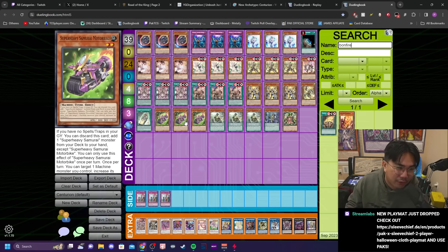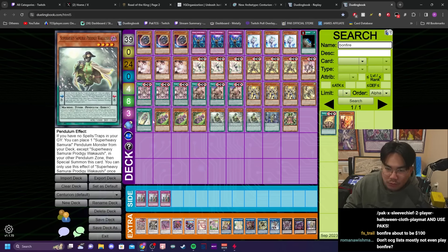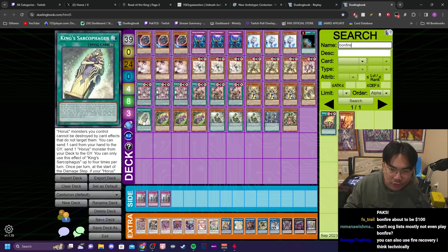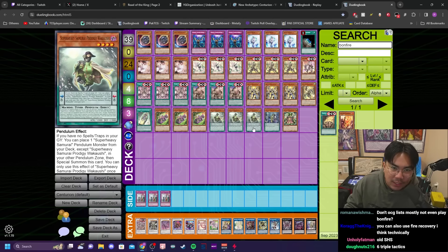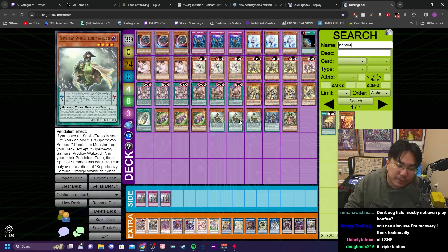In the OCG they have a card called Bonfire that adds Trudea, but because we don't have Bonfire in the TCG until January or February, you probably would have to play a Super Heavy engine just to make the deck more consistent. Because 13 starters in 40 cards is actually not that much in comparison to the huge increase in power level of cards we've seen. The Super Heavy cards could be played with the Horus cards together, though you'd obviously have to cut Impermanence for something like Ghost Mourner, because you can't have spells and traps in a Super Heavy build.